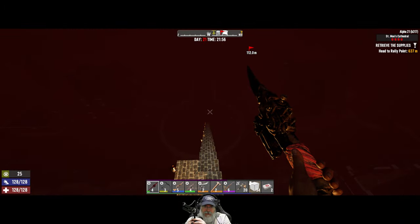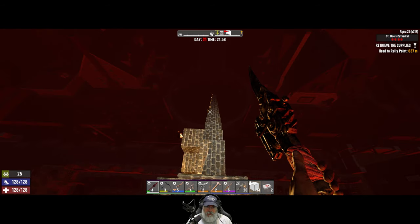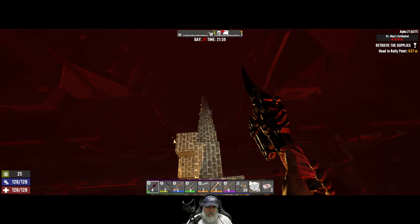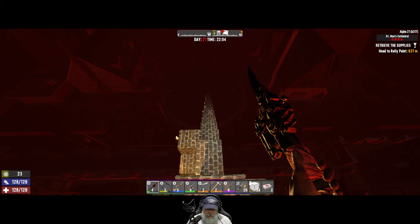Welcome back everybody to Seven Days to Die on Alpha 21. It is Horde Night 21 and it's just about ready to start. I have some lights up on the stairs — that's the only change I've made since Horde Night 14. In my inventory I've got all this ammunition, a few molotovs, 47 pipe bombs, 150 shotgun shells, meds, hobo stew, and even some Grandpa's Learning Elixir. Here they come!